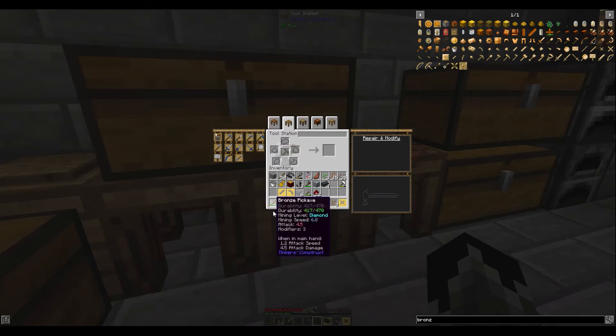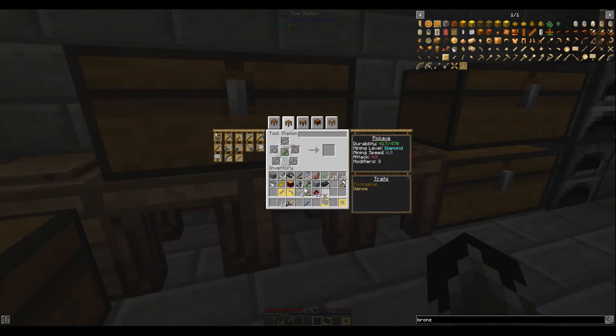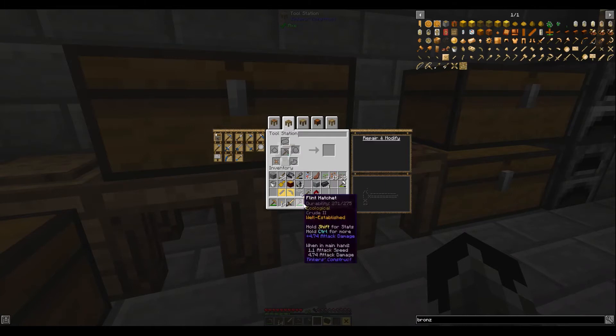We take that back up there, put that in there — see it went from 470 to 555 durability, which means we get experience now whenever we use it. Right now it's 190, and that goes to 275, and we get experience when we use it. Same with the sword — that was 190, now it's 275, and we get experience.